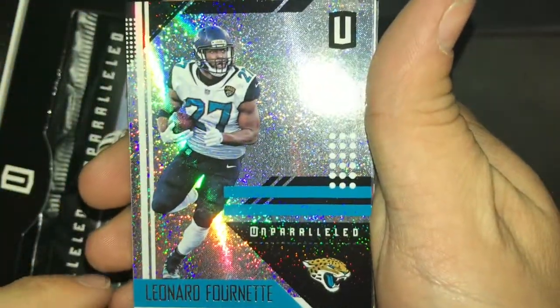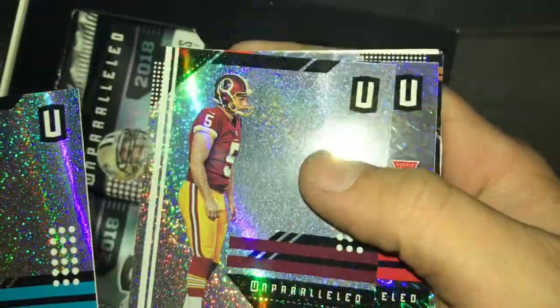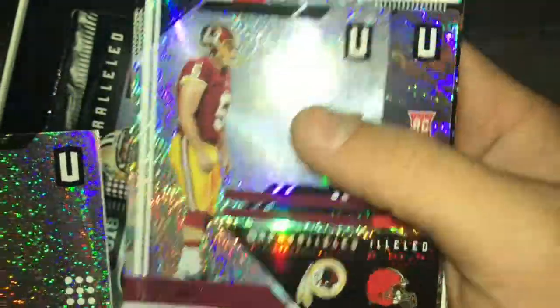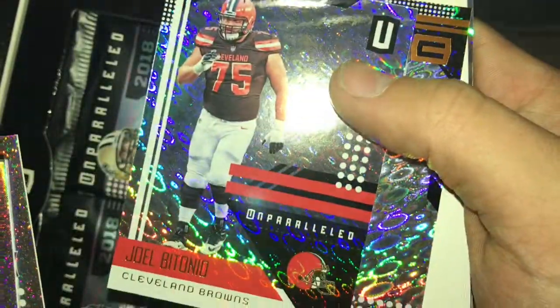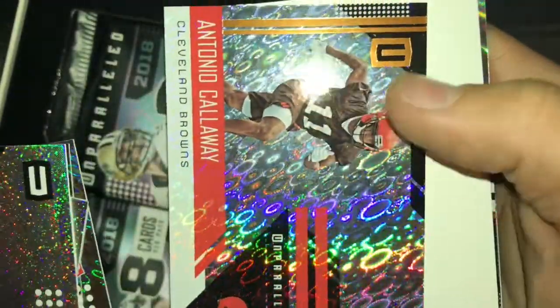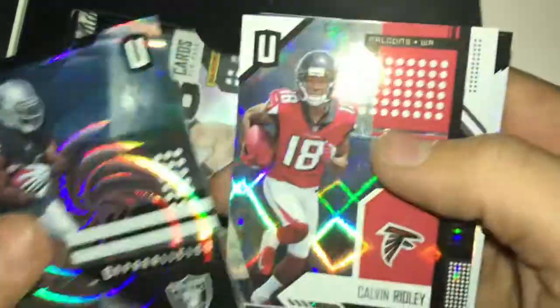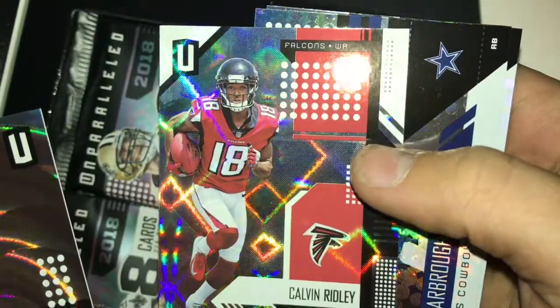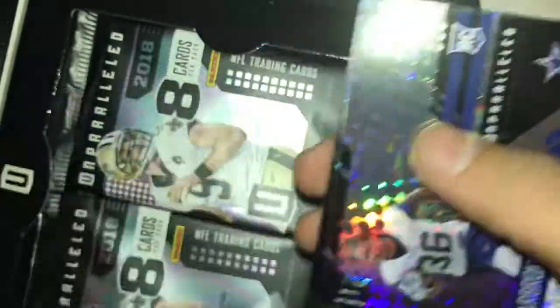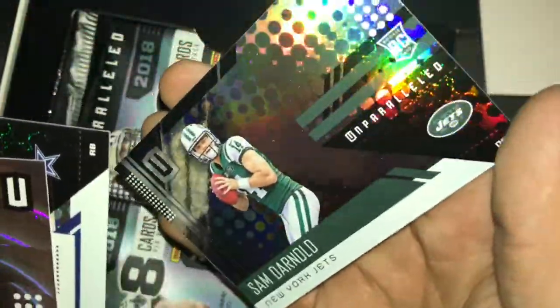Unparalleled. Leonard Fournette, Tris Way, Joe Benito, Anthony Galloway — a filler card, always fun. Marshawn Lynch, a rookie Calvin Ridley, Bo Scarborough, and Sam Darnold rookie card. Bo Scarborough as well.